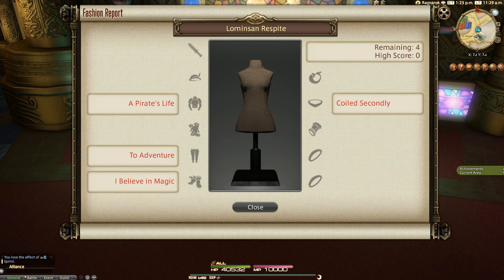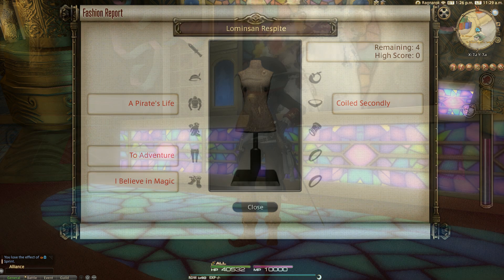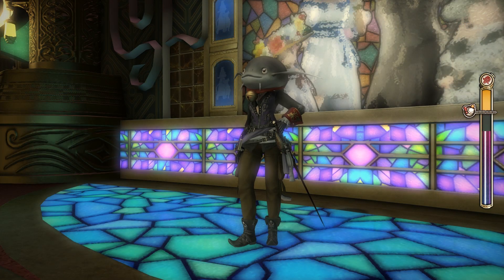The clues this time include a pirate's life for chest, to adventure for legs, I believe in magic for boots, and coiled finally for the next slot. This video features a 100 score, an 80 with just dyes, and the easiest 80 possible of the week.